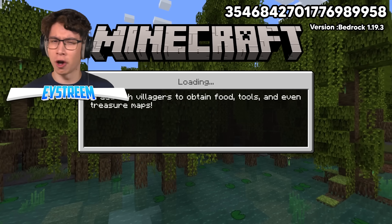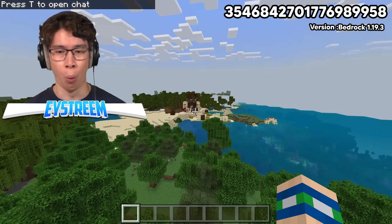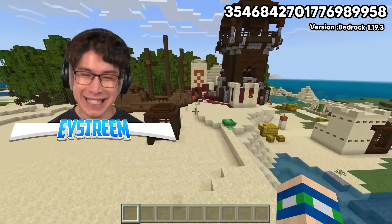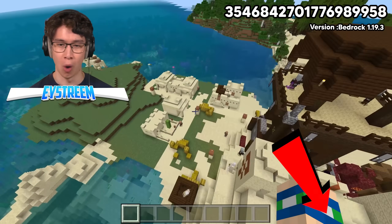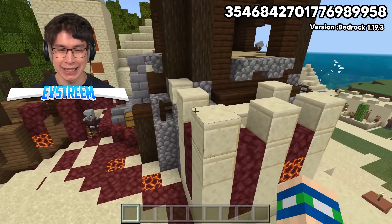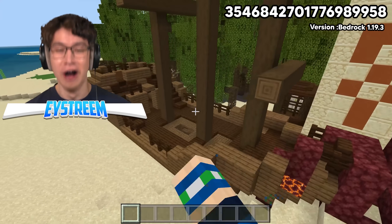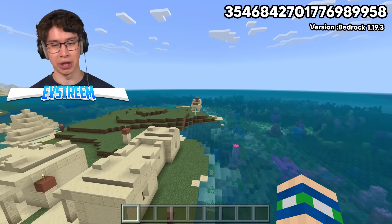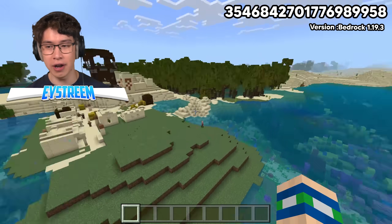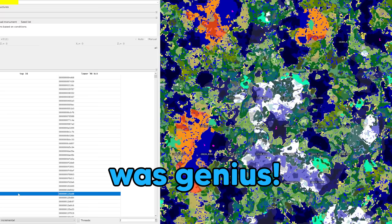Let's see if this seed the software gave us is any good. Regular spawn, nothing... What the — that is broken! Let me count this: Desert Temple, one. Desert Village, two. Pillager Outpost, three — and they're literally inside each other, not even next to each other. And a ruined portal, four. Shipwreck, five. And is that also ocean ruins? It is. Six structures. Those are actually inside each other. This software was genius.